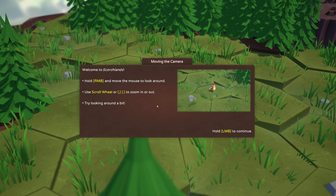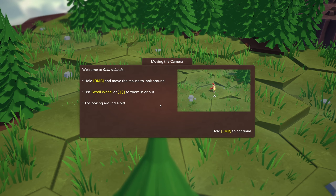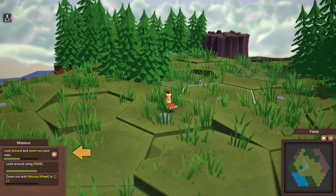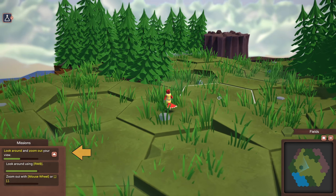Alright, so I can look around with right mouse button, and I can zoom in or out with the scroll wheel. Let's try looking around for a bit. We're in some downtrodden pathway in a forest. There's some cliffs over there. Oh, we can get a much wider view — we are in the sky. I think we're floating. And you can move freely with WASD.